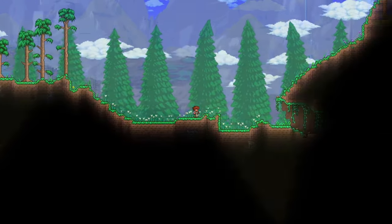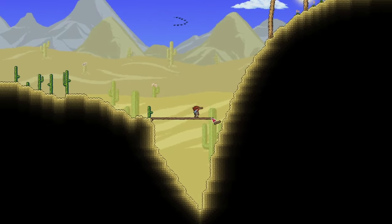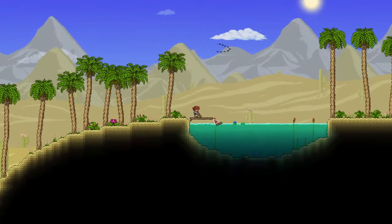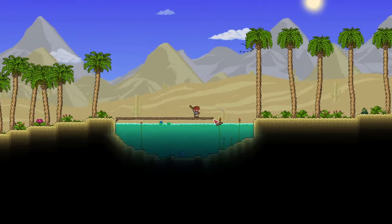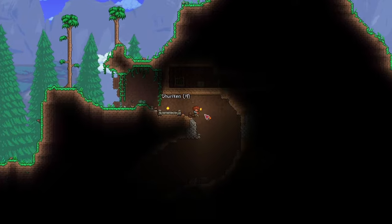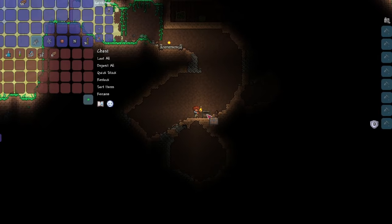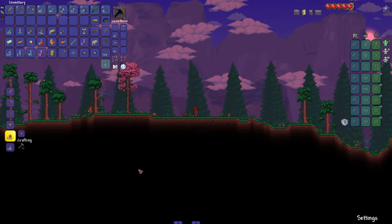Now what you should do is explore the world as much as humanly possible. Even if you die, it doesn't matter, so go explore the left and right side of your world and see what you can find. The platforms allow you to get over holes in the ground and stuff like lakes. When you go explore, you will likely find pots and chests scattered around. Breaking pots and opening chests will give you some good items which you should keep. Also, feel free to mine any ores you find using your pickaxe.